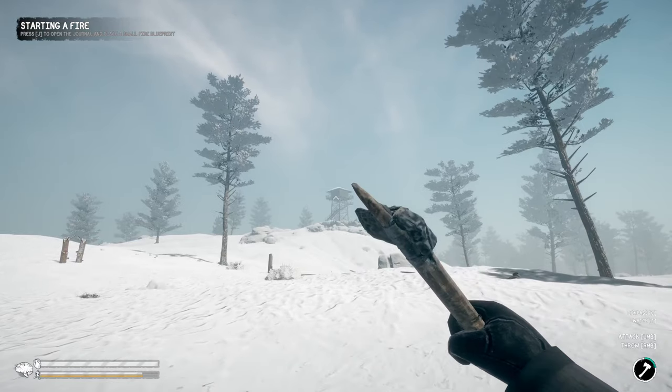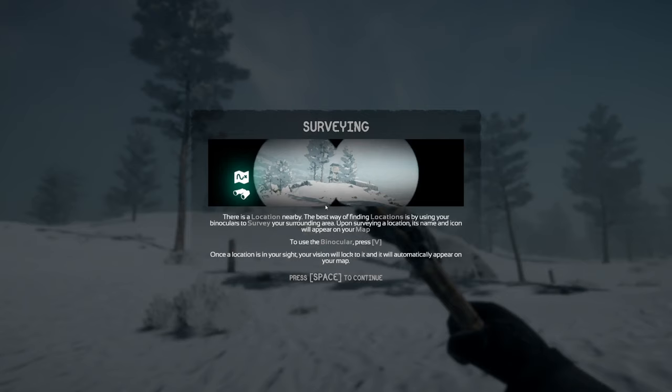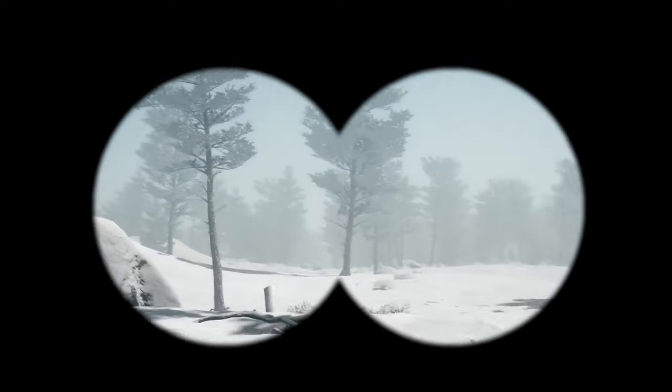There's a surveying tutorial: the best way to find locations is by using your binoculars to survey your surrounding area. Upon surveying a location, its name and icon will appear on your map. Press B to use binoculars — once a location is in your sight, your vision will lock onto it and it will automatically appear on your map. We press B and lock onto a location.